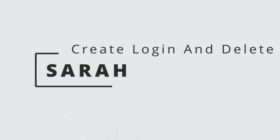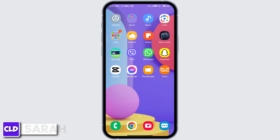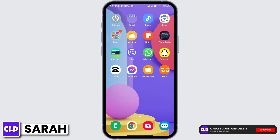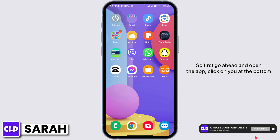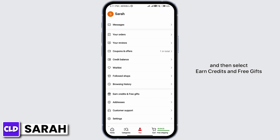How to get lots of timer credits easily. Hello guys, this is Sarah from Create Login and Delete. First, go ahead and open the app, click on 'You' at the bottom, and then select 'Earn Credits.'